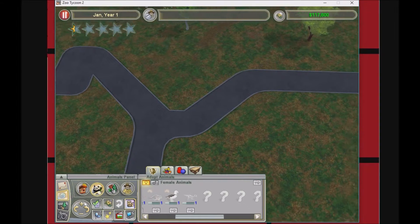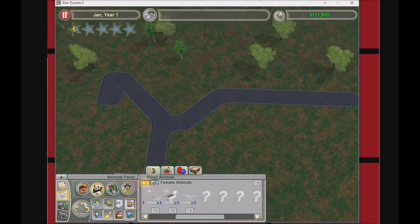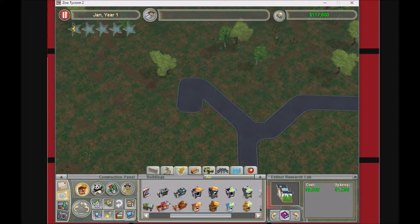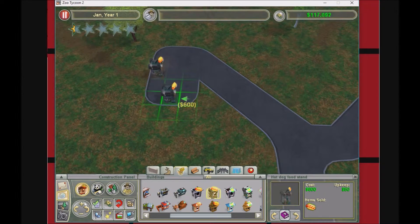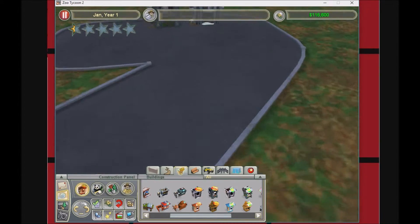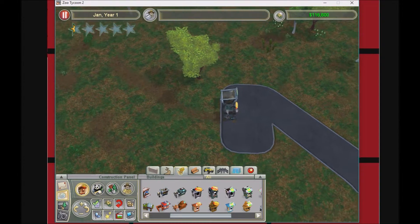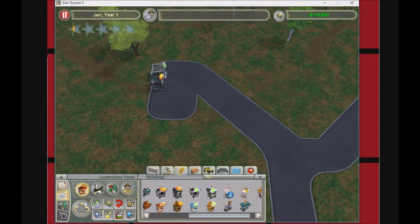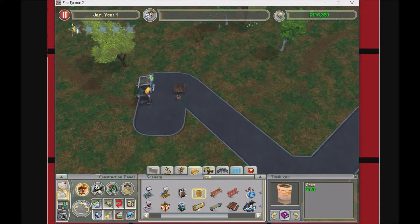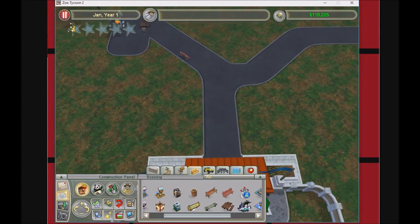While different animals are loading, we're just gonna make a nice little food place. Like hot dogs — a nice hot dog thing right there. Food is important. We got the hot dogs in the wood, and we need something to drink too.